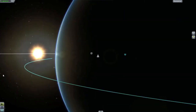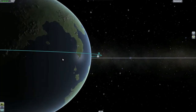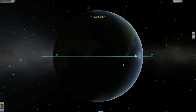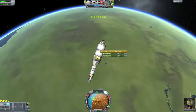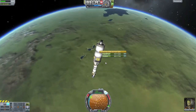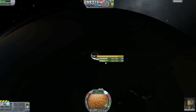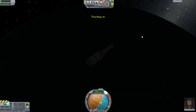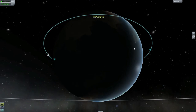Where is the spaceport? I think the spaceport is right around here somewhere. We're going to come right over the spaceport so I think I'm going to speed up time. Oh yes, we're going to have sunlight coming over there. Warp time.